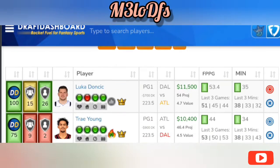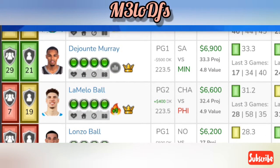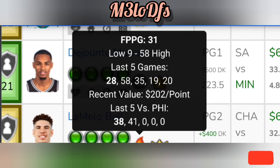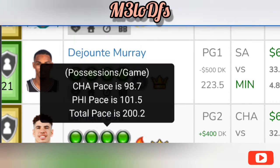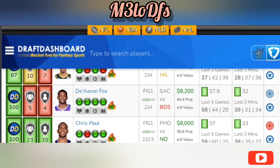First play: going to the point guard slot with LaMelo Ball — $6,600 on FanDuel, $7K on DraftKings, with a 223.3 point total against Philly. Rosier is out, so he gets a bump in usage. He's averaging around 31.2 fantasy points a game, came off a 28-point game last time, but he's been on fire with 58, 35, and 35 in the last three games. Against Philly he's averaging around 39.5 fantasy points in the past two matchups. Charlotte's pace is 98.7 versus Philly's 101.5, so I like LaMelo Ball as a safe floor play at point guard.